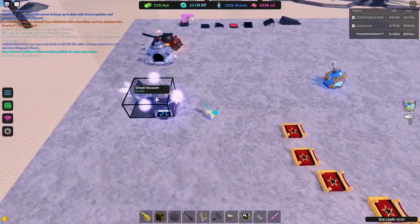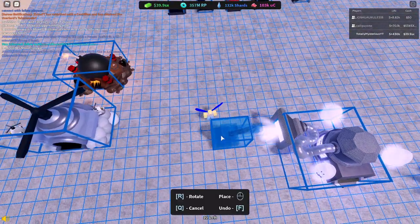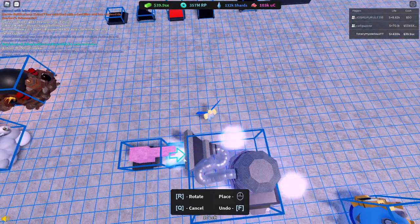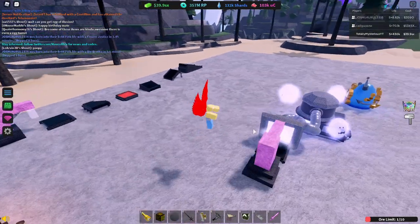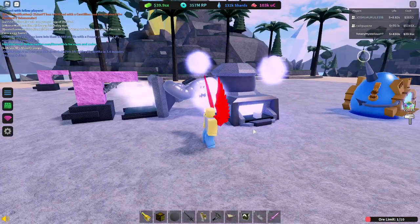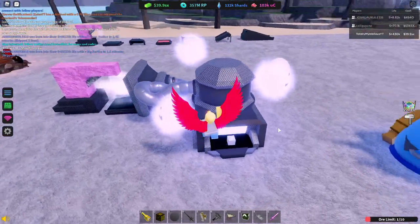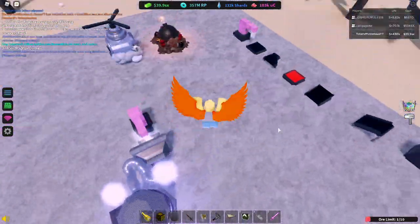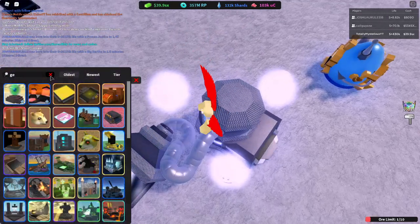The first item we have is the Ghost Vacuum. This item does not have a multiplier — just a heads up. I've done a lot of testing to make sure this is true, and it does not have any multiplier. It'll just give you $2. However, it's really unique and it could be used for some really interesting stuff, so it's a very cool item nonetheless.